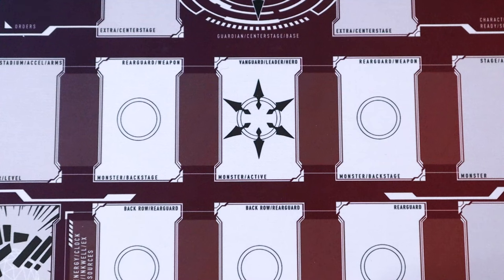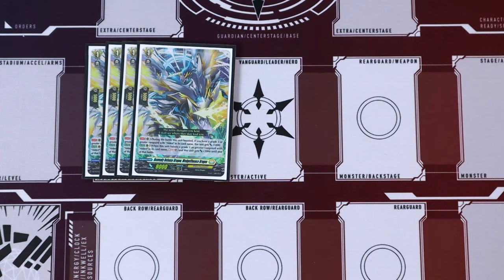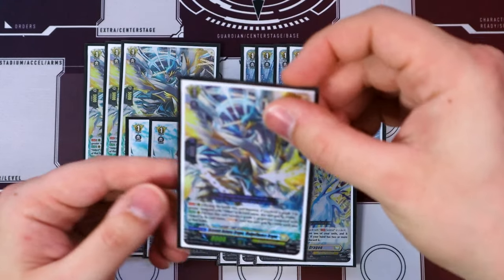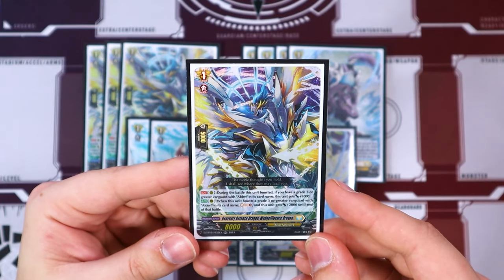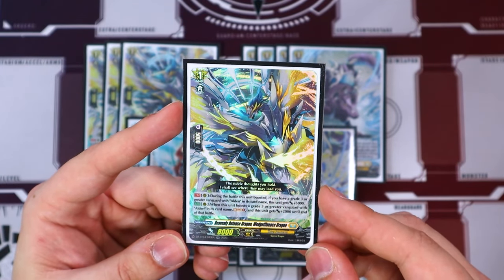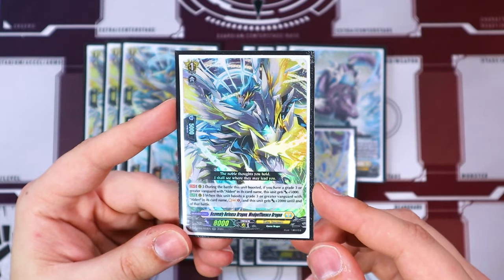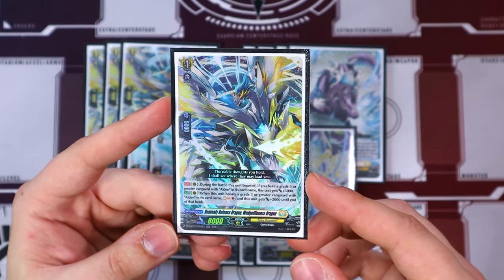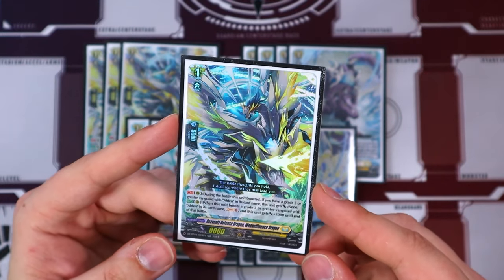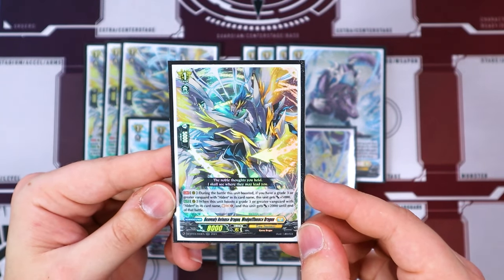Moving on to the grade 1s: four copies of Wedgefluence Dragon, four copies of Sergion, two copies of Gragon, and three perfect guards. Wedgefluence — when it boosts a unit and you have a grade 3 Vanguard with Alden in its name, it gets 5K. When it boosts a grade 3 Alden Vanguard, you can soul charge 1 and that unit gets an additional 2K to the end of the battle. It's your obvious Vanguard booster that every new divine skill unit gets — really there for the soul charging, since Teethfault and Alden both soul blast throughout the deck. A plus 15K booster to your Vanguard and easy board filling too.